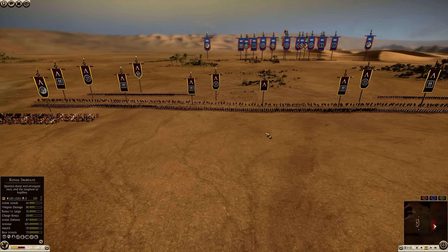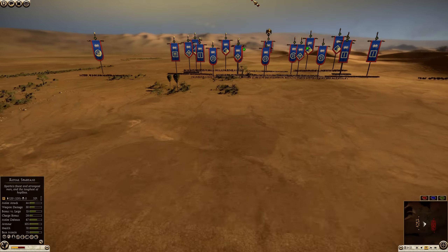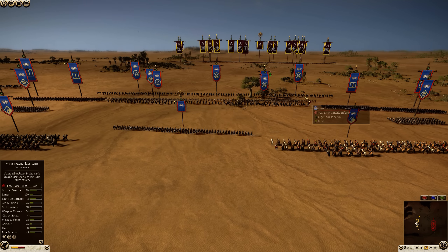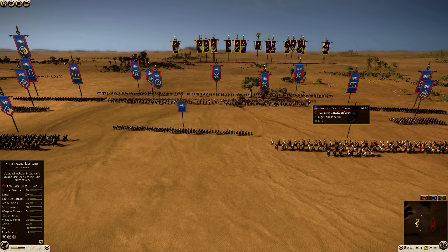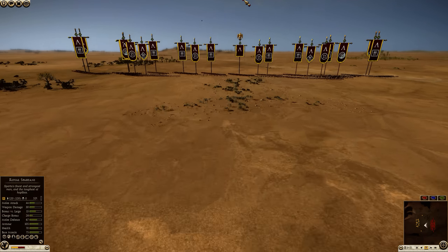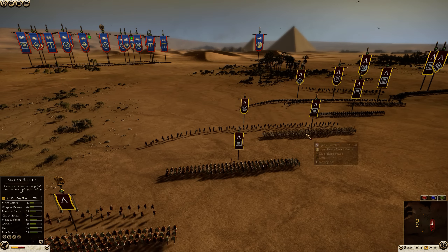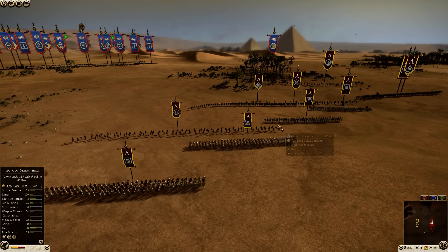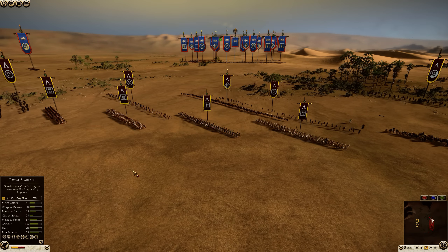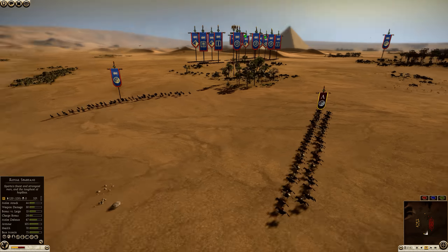Against Sparta in particular you're going to have to kill a lot of infantry, and you're not going to be able to do that with citizen cavalry. You're not going to be able to route Spartan units easily — especially the Spartan Hoplites, the heroes, and the royals. They just don't care much about being rear-charged. Royal Spartans have 75 morale, Spartan Hoplites 65 morale — very high morale. You basically need to kill them to kill them.